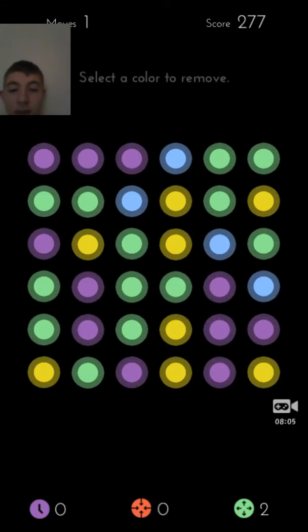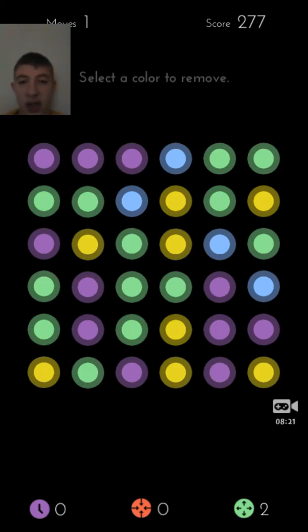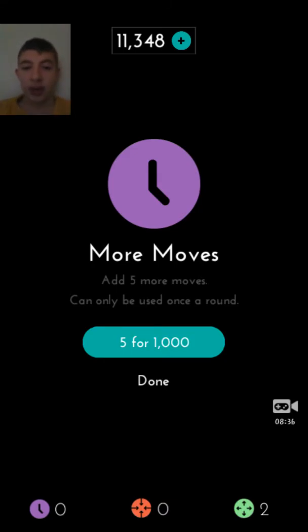There's also the expander, which gets rid of all the dots of one color that you choose — that's the green dot at the bottom. So if you have a lot of a certain color, you can use this to get rid of all the dots of the color you touch. And there's the time stop, which in moves mode gives you five more moves. That's useful if you're close to a certain score and need a couple more moves. If you run out, you can get five more moves for a thousand dots, or five shrinkers for 500 dots.